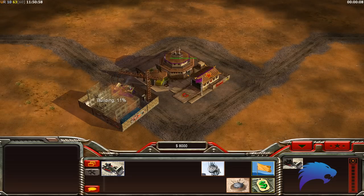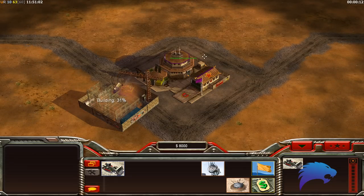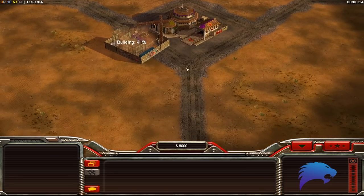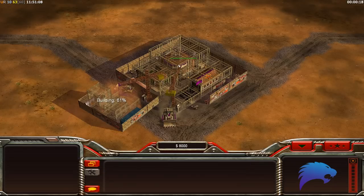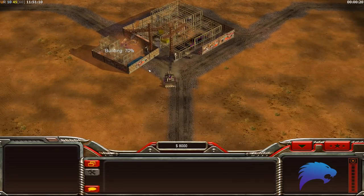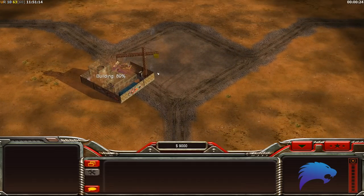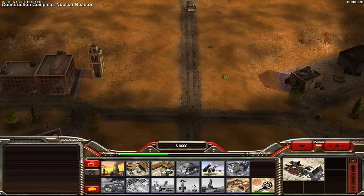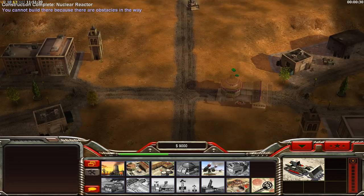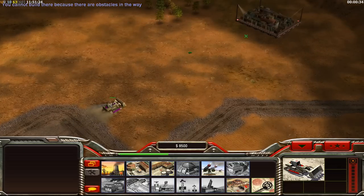We're gonna build a power plant as fast as possible. The first dozer that comes out of the CC — this is important — it has to go to the middle, because we need to build the barracks really fast. We're on Tournament Desert. We're gonna send that dozer to the middle and build our barracks here; you can also build it a little bit further back — that's another option.